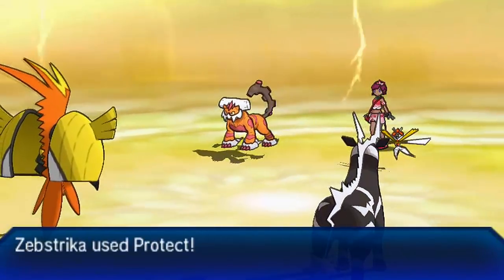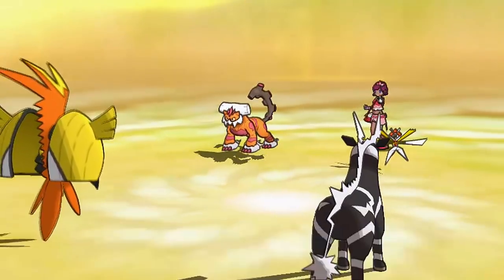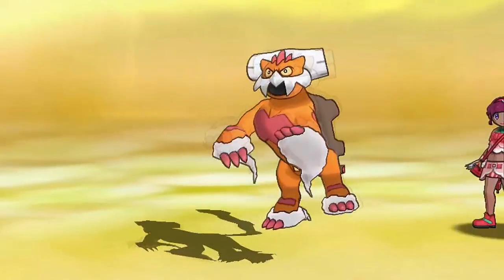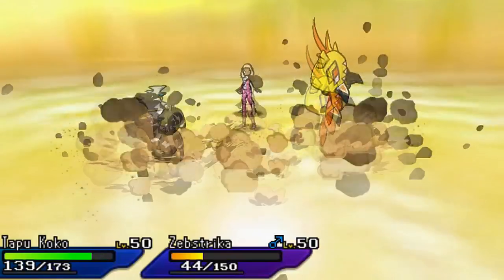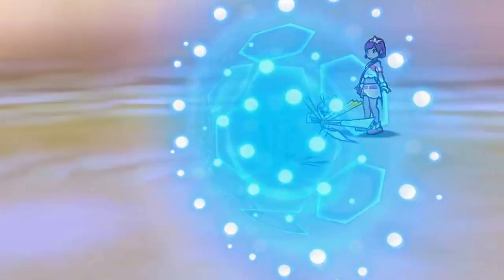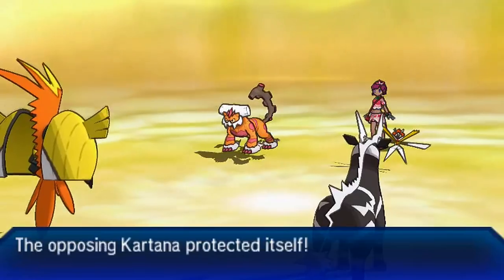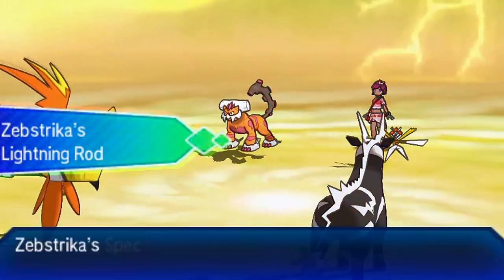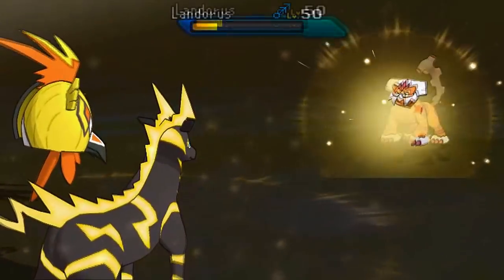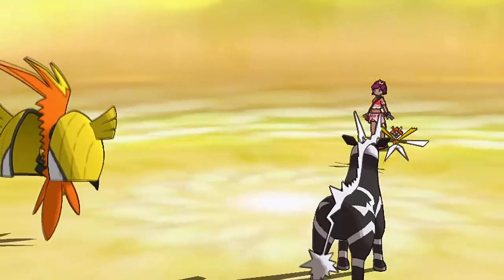We're going to activate Electric Terrain with my Tapu Koko - Tapu Koko is my cancerous Pokemon on this team, I apologize, but you need Terrain Control on all teams unless you want to automatically lose to Tapu Lele. My opponent goes for Rock Slide, we guard with Protect. Electric Terrain is going to increase my Electric type damage. My opponent goes for Protect with Kartana since my Encore user switched out. I go for Discharge targeting my own Zap Striker, getting another Lightning Rod boost - that's our third of the game.